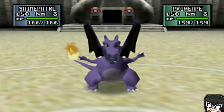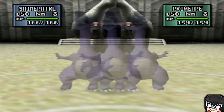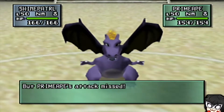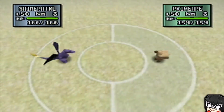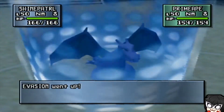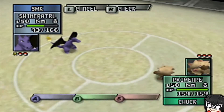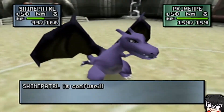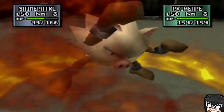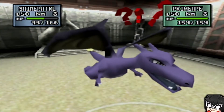It's Charizard! I'm faster than Primeape, so that's good. I'm gonna go for Double Team so I can avoid these Dynamic Punches. Double Team is so cool with the shiny Pokemon. Are you serious? It's a 50% move and I'm two up in evasion — what do you mean? I hate it here so much.